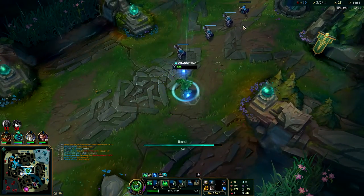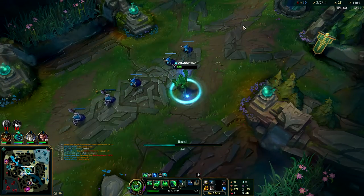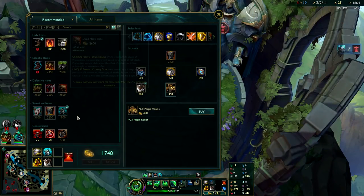Playing Zac is actually a lot like playing Alistar, but in a lot of ways it's better. Zac's E has much more range than Alistar's headbutt, and Zac also has more CC than Alistar — a lot more AOE CC.